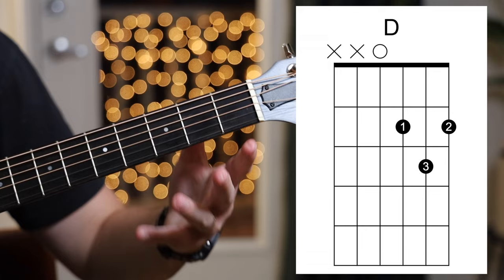Now let's briefly touch on the theory behind how we build chords. The basic major and minor chords are made up of what are called triads. The root of that word 'tri' means three, and triads are made up of three notes — always the first, third, and fifth scale degrees.